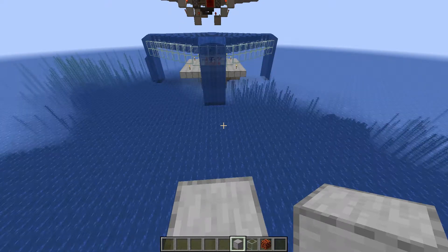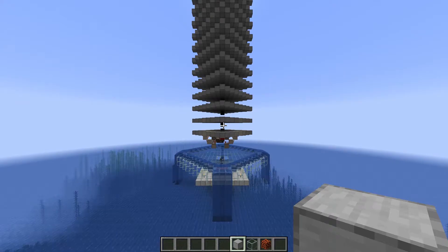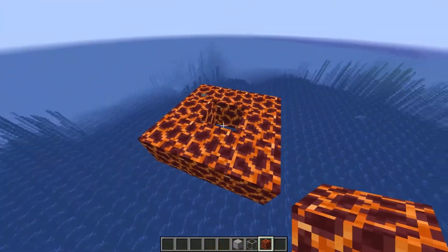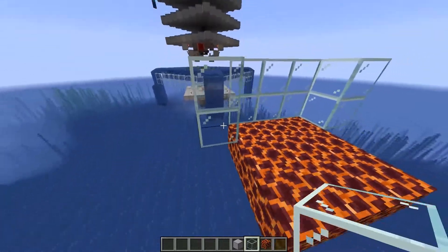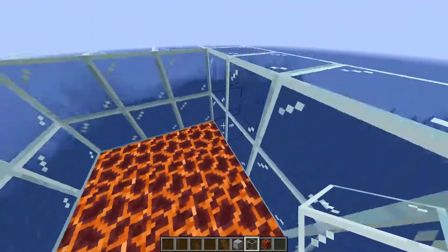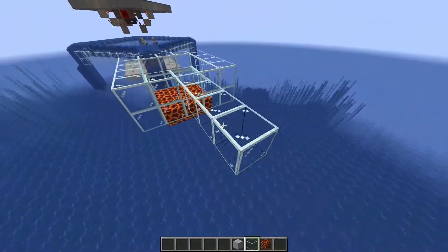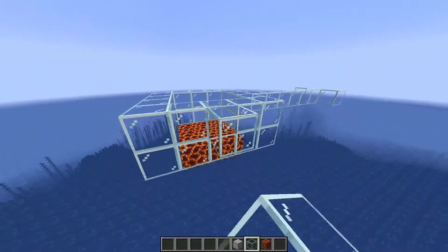We're going to start at the bottom and I'll show you how to build each segment. First we have the grinder chamber itself — it's basically a 3x3 of magma blocks, really simple. You can use glass because it just looks cooler, but of course you can use any non-transparent block. All you have to care about is mobs not running away from this spot. Then build out two blocks away from the center on every side, eight blocks out, to form four T-shapes.